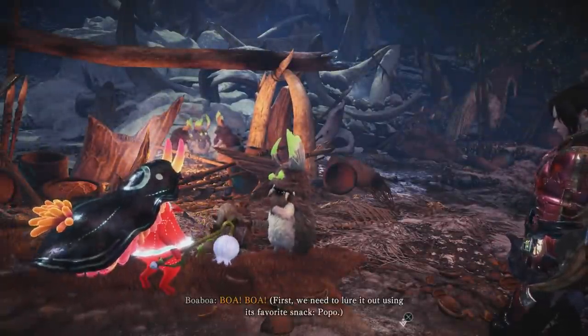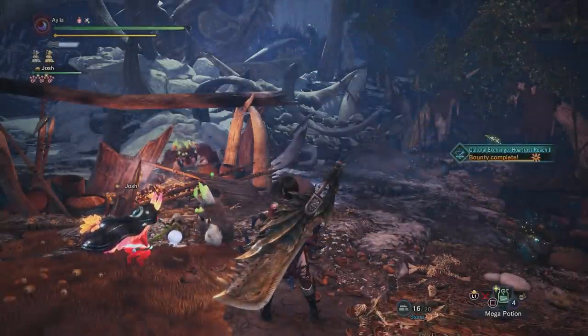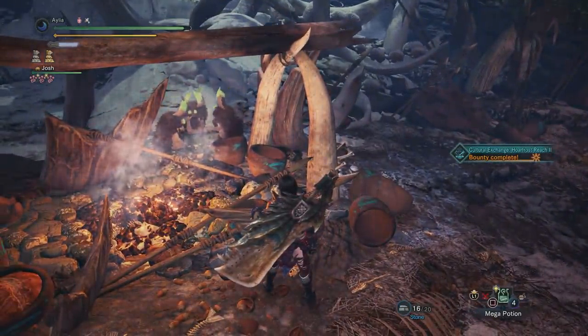You will get propositioned — not like that. And that proposition is to hunt a tempered Beotodus with the tribe, and this is a normal optional quest, two star. And of course, the next step is to do it — but not before you have a look around inside and take in all the Boa Boa.